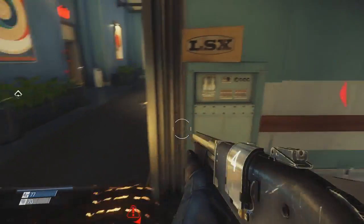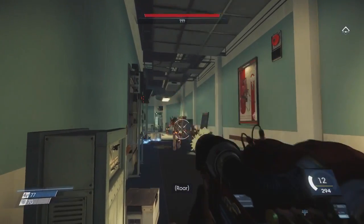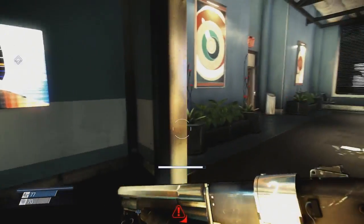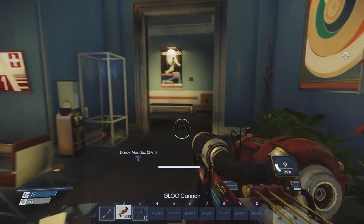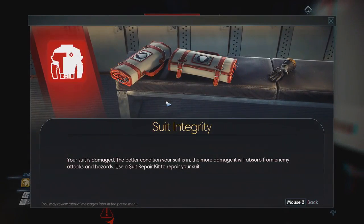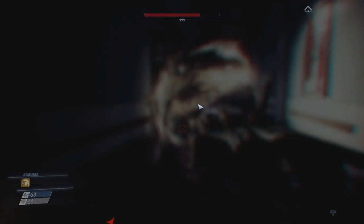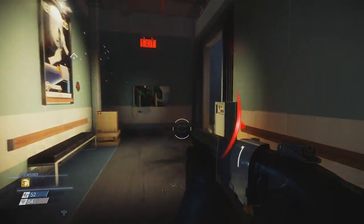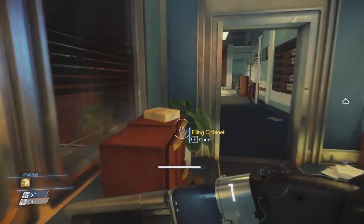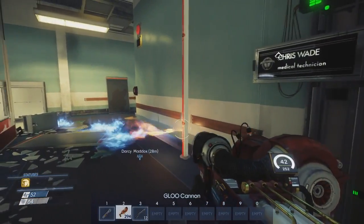Does it not see me as much as it sees my turret back there? Oh god. There's fire coming out of the floor. Pull you straight to hell. Okay, that's not great news. I am witnessing a limitation of the turret. Suit integrity damaged. Oh no. Your suit's damaged — the better condition your suit's in, the more damage it'll absorb from enemy attacks and hazards. Use a suit repair kit to repair your suit. Oh, what happened? Lost you again. I'm in suit damage status right now. Do you know where I am right now? Hey, it worked.